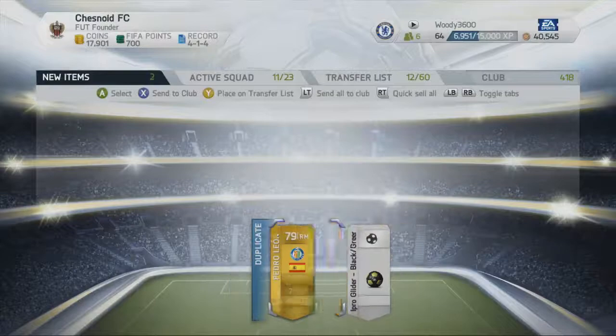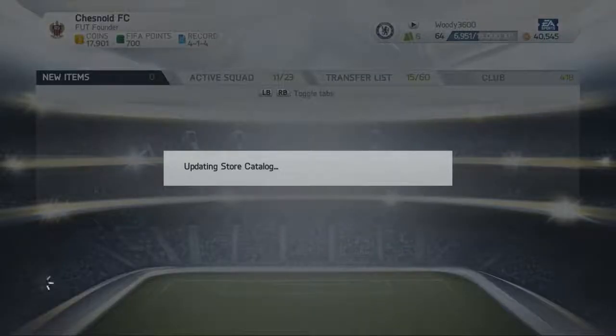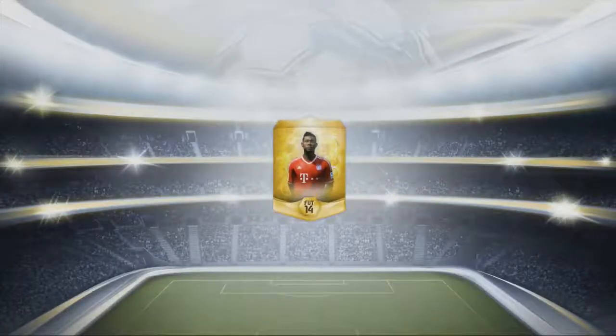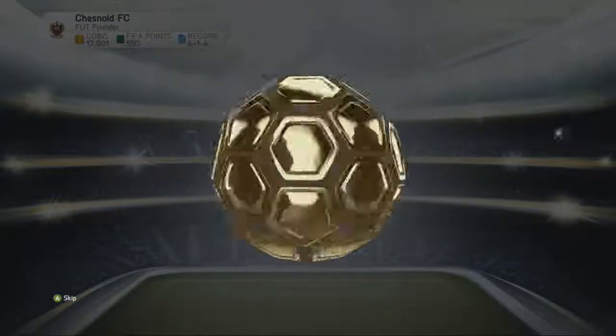Let's just shove these to the transfer list. Pedro Leon - not the fastest but he's good on the ball, so maybe someone might want to pick him up. It's going to be quite hard to get out of the habit of calling it trade pile after five years - 09, 10, 11, 12, 13 - calling it the trade pile. And of course this is the sixth year of Ultimate Team, which is absolutely mental.